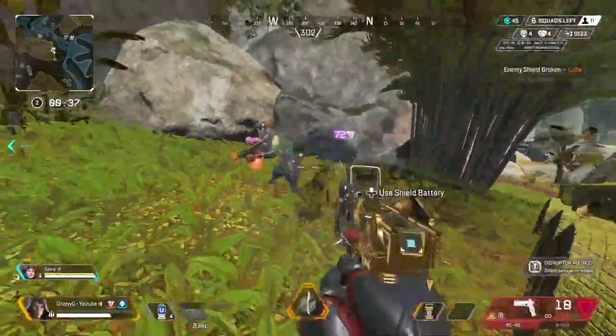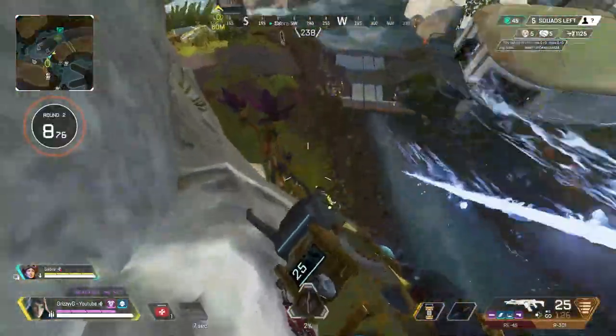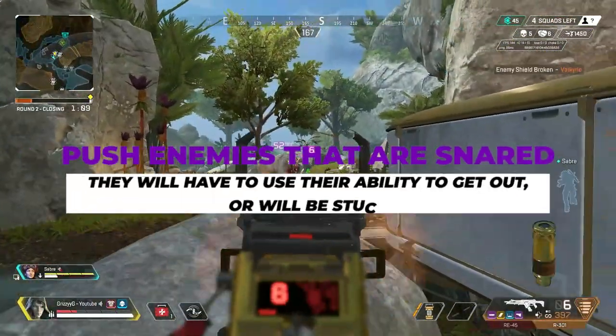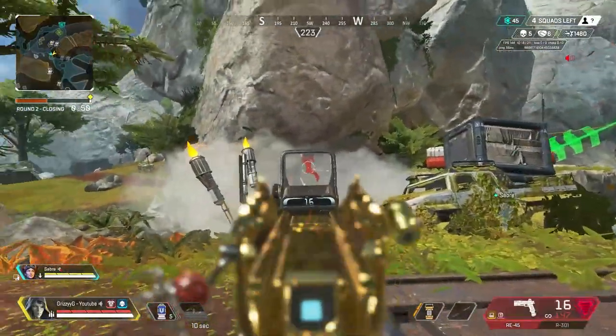Most legends in the game cannot escape Ashe's tactical snare, so it comes in clutch. Even the legends that can escape — like Loba, Wraith, or Pathfinder with their Grapple — they'll have those abilities on cooldown afterward, so you'll still have the advantage in the fight because they had to waste that ability just to get out.